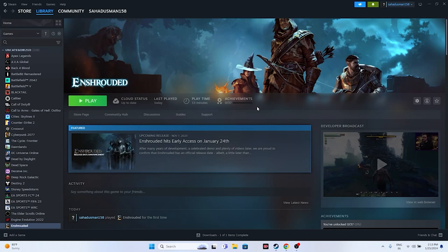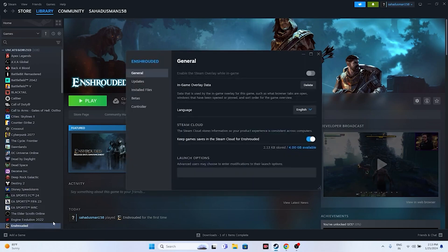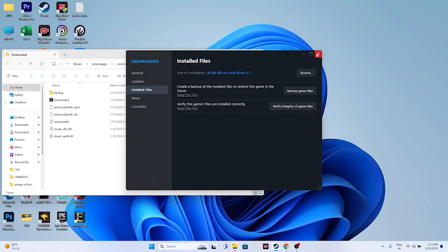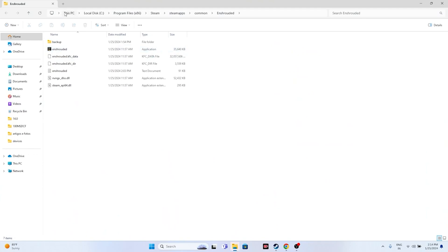The next fix is to launch the game from the installation folder instead of from Steam, as launching from Steam can sometimes cause issues. Navigate to the game in Steam, right-click and go to properties, go to installed files and click browse. The path is: This PC > Local Disk C > Program Files (x86) > Steam > SteamApps > Common > Enshrouded. Launch the game directly from that folder — this worked for many users.